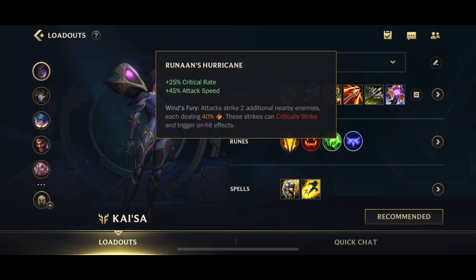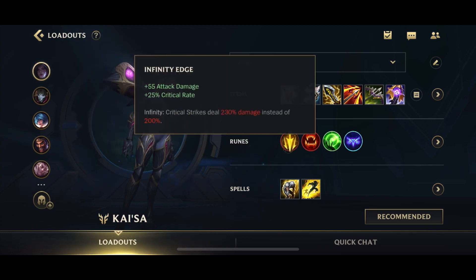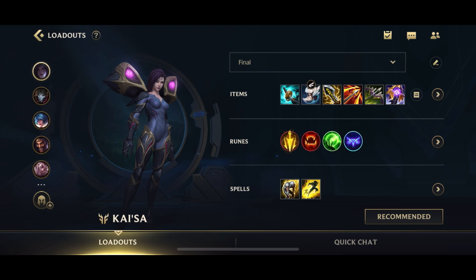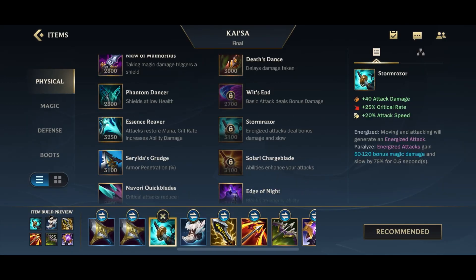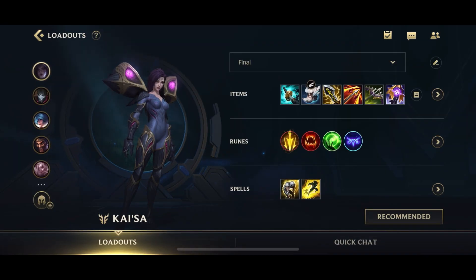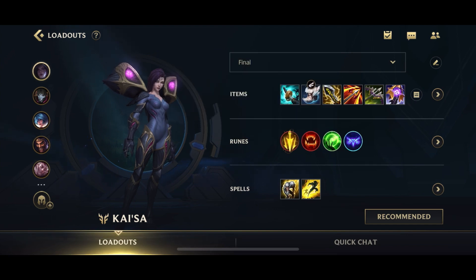Then you get Runaan's Hurricane, which allows you to spread your passive onto multiple people at one time. When you reach three items, Kaisa gets really, really strong. Kaisa has multiple power spikes — when you first get the Double BF Sword and your Q Evolve, when you get double crit items, and when you get Runaan's Hurricane. After getting Double BF Sword and Stormraiser, you can go for Runaan's Hurricane before Infinity Edge if you prefer, but personally I go after IE so I don't waste the BF Sword, even though it delays the E evolution slightly.